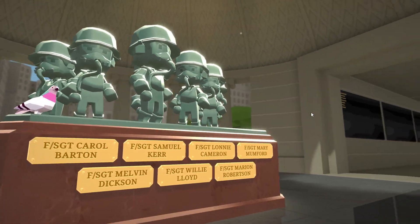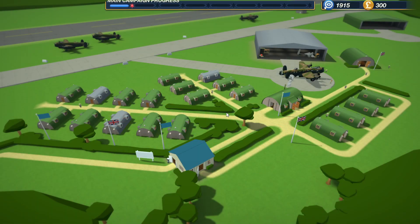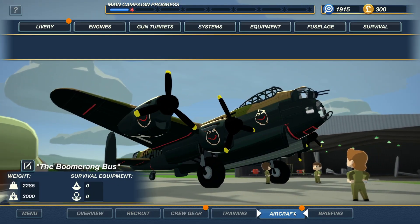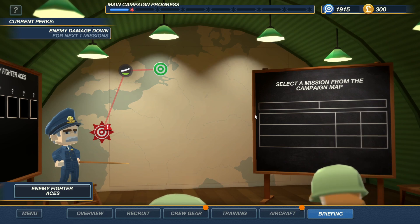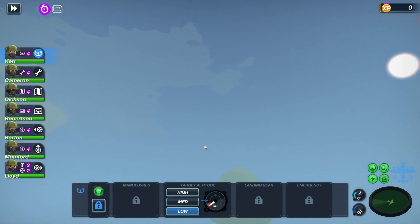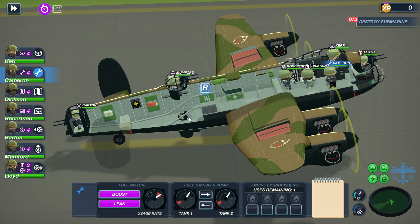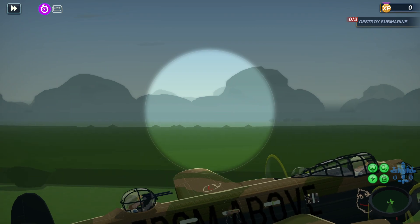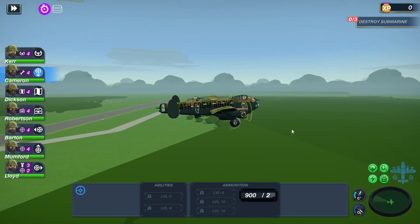Why does it get so hard so quickly? It gets insane. I can't afford anything — 300 bucks. Why is it so hard? I like the game, but I'm just gonna do side missions for like a hundred years until I feel like my ship can actually do something. Right now I feel like trash. I can't hit anyone — I lock onto targets and they just stay alive. My gunners are just trash, they need more training.